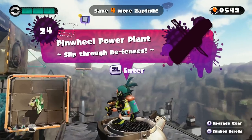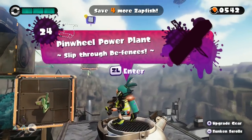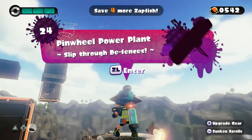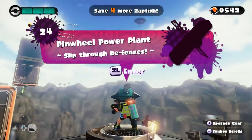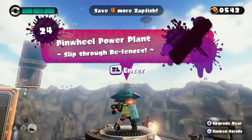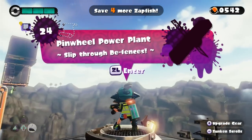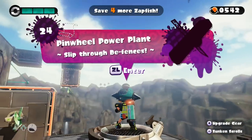Welcome back everyone, it's Abdali here with another exciting episode of Splatoon 4 Nintendo Wii U. We're continuing our awesome adventures throughout each of these awesome levels. We're almost at the end of the game. We're at level 24 here, Pinwheel Power Plant. We're gonna do it 100%, getting the secret scroll within, and we're gonna slip through the defenses. It's gonna be awesome.